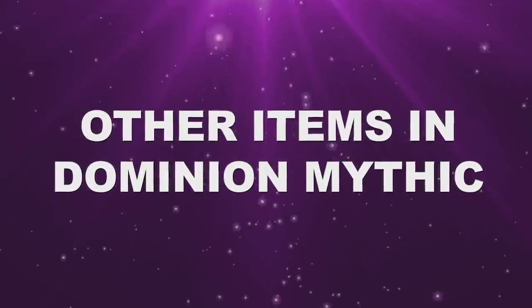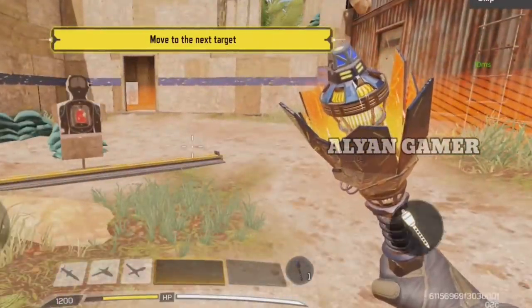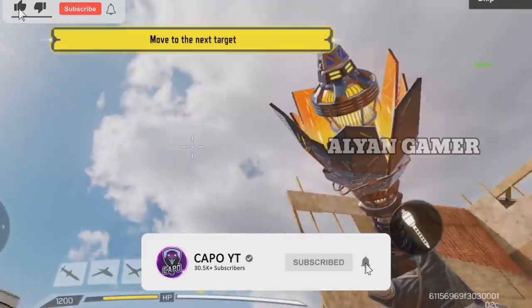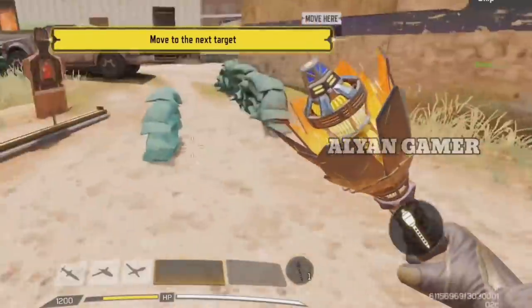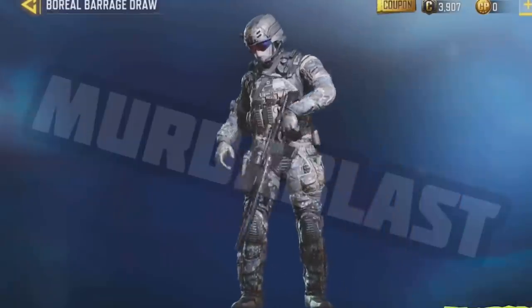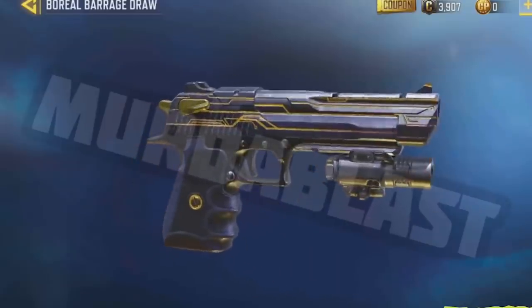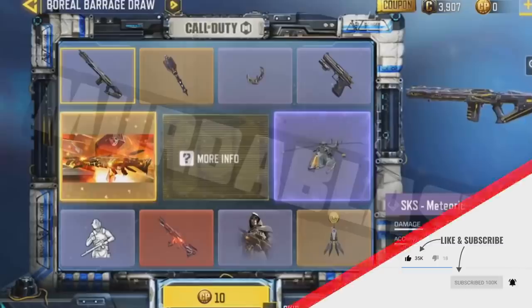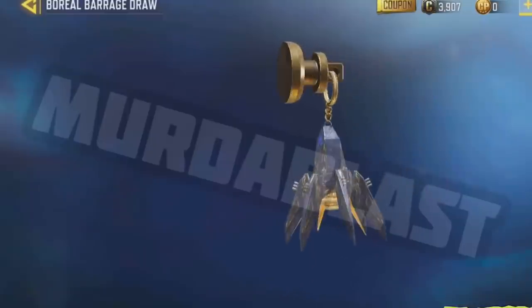If you take a look at the other items inside of this Dominion mythic drop, surprisingly we are going to get a legendary thermite. Many people joked about a legendary thermite when they saw the legendary flashbang in the mythic R9-0 draw, and here Call of Duty Mobile made it real. The thermite looks like some kind of a lamp or something. The emote is not that great to be inside of a mythic drop. We are also going to get a 50 GS skin, a karambit skin which is the thickest karambit I have ever seen in Call of Duty Mobile, a case that also looks really cool, a calling card featuring the M13 Morning Star, and an animated legendary charm.